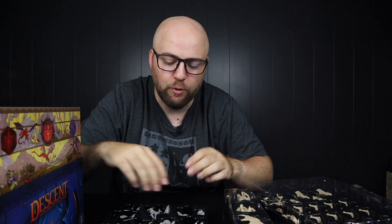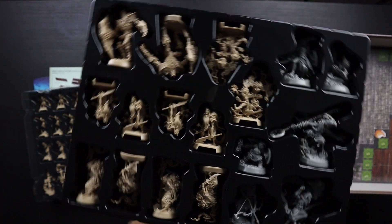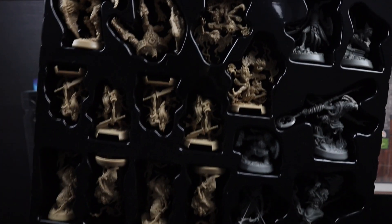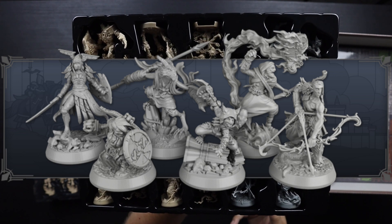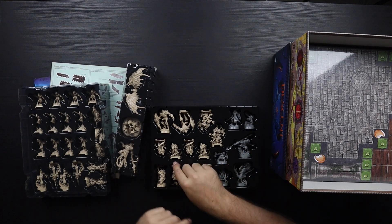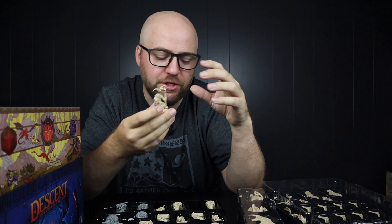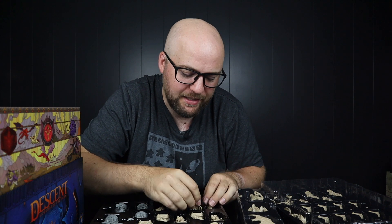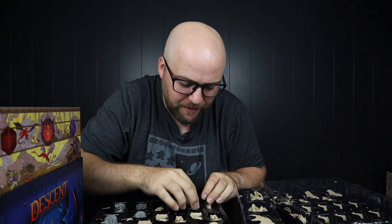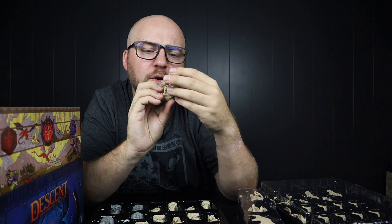I'm not going to look at every single one because that would take a long time. I do think they look really well detailed. These might be the lightest miniatures I have held in my hand, but I do think they look really well detailed. Look at this one — it's like a man made of stone with a stone shield. He's pretty cool. There are some pretty cool designs here.